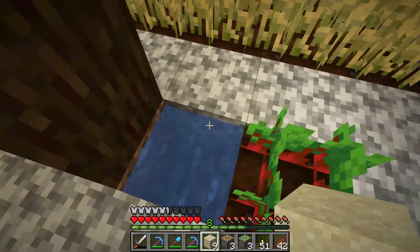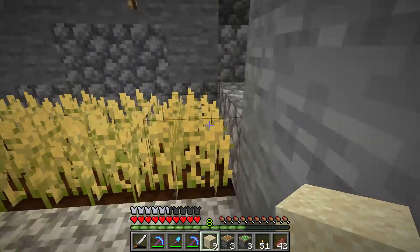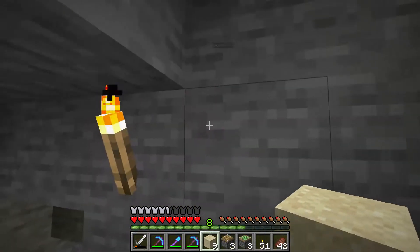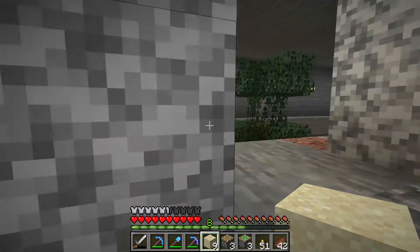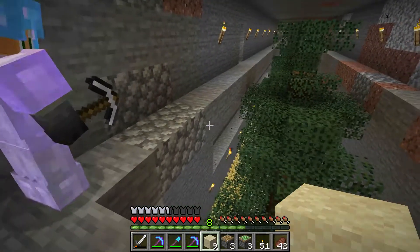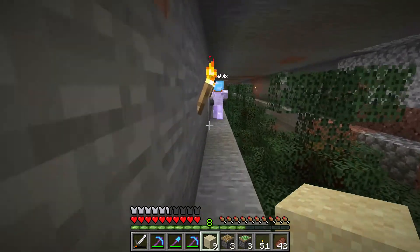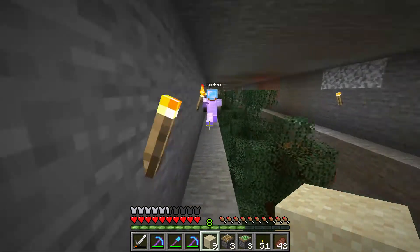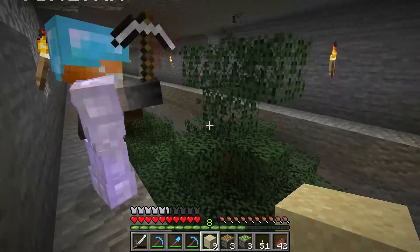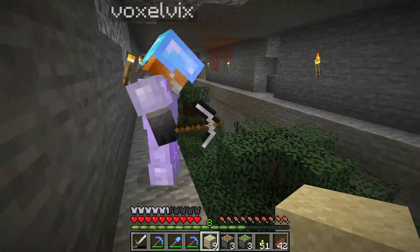I do have a suggestion if you're looking for some — the blocks that hang down below — if you're interested in having the lower level be more lit, you could replace them with glowstone. Oh, that's a great idea! Yes — there should still be plenty of glowstone in the nether, so it's not in very high demand yet. Here's the catwalk so I can trim the trees from the top.